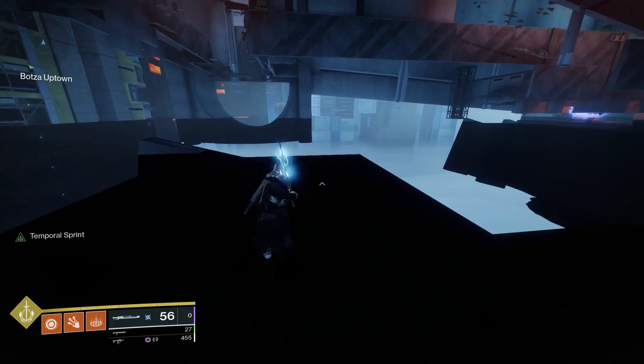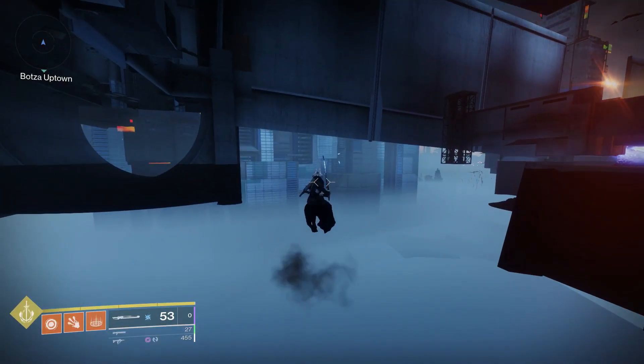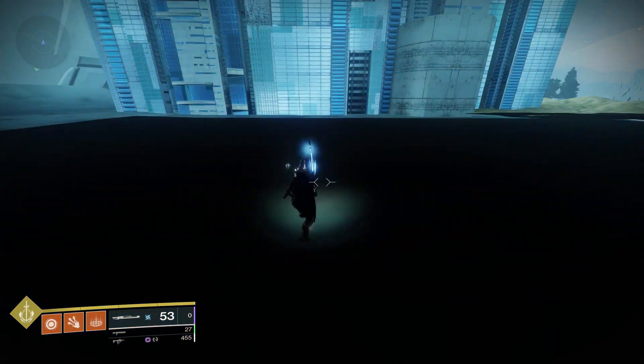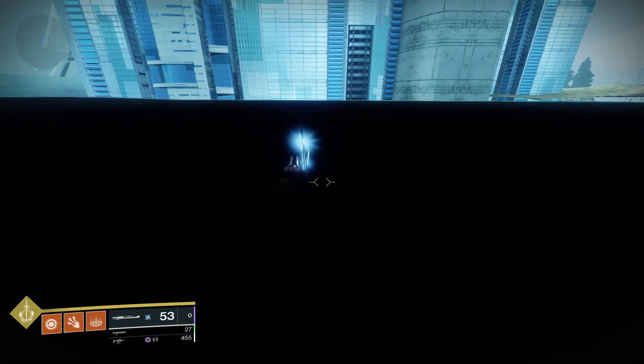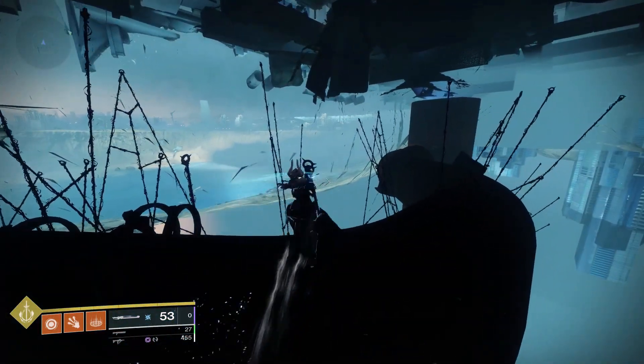Here we want to worldline skate into the abyss. You want to aim in approximately the direction I do, although if you are not 100% accurate it is fine. You want to fly off your momentum but save your jumps until you are about to go or have just gone through the black layer you fall through. You should land on top of a large pipe.